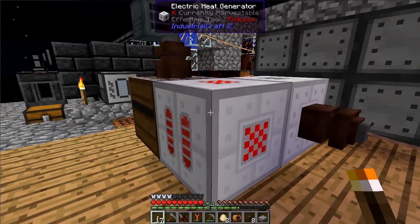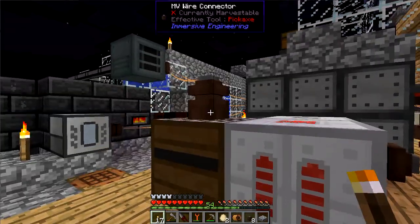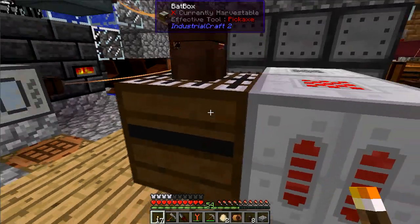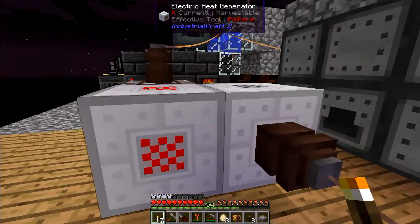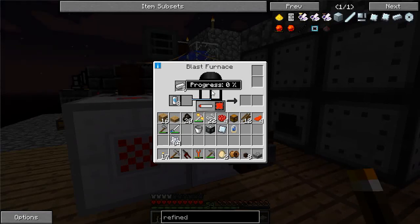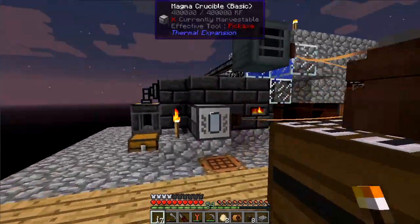Apparently the electric heat generator can only accept EU — it cannot accept RF through a wire conductor. So I took the bat box and moved it over here and pointed the output of the bat box into the electric heat generator. The bat box can hook up to the wire connector just fine. That's powering ten heat units, which is transferring the heat to the blast furnace, which will eventually start once this reaches 100% heat.